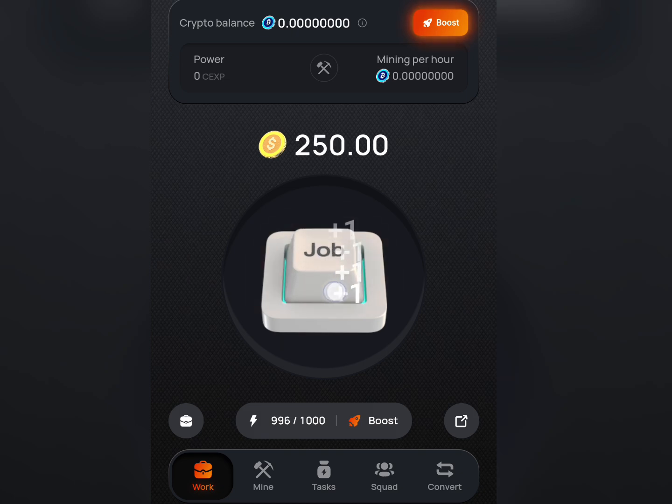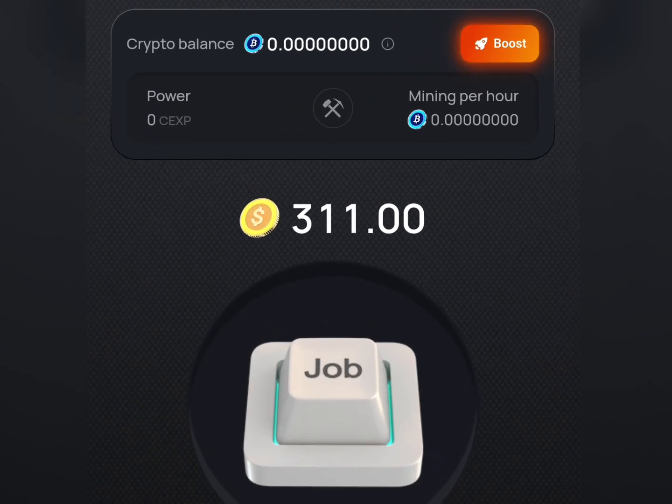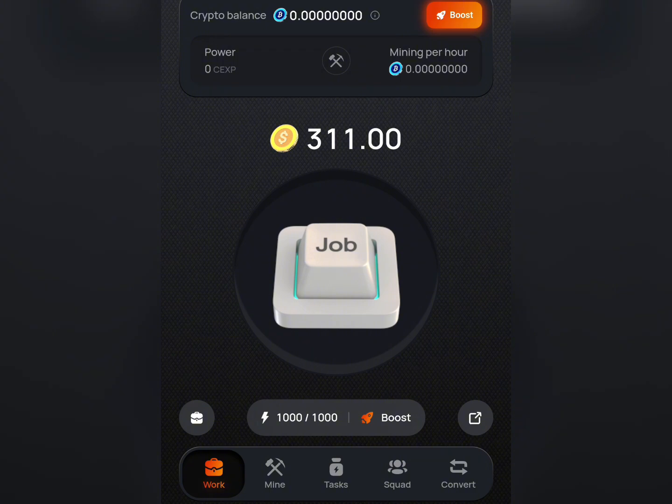As you can see, it's just like a tap-tap game where you just have to tap and earn points. Make sure you don't joke with this update because this airdrop is going to be a massive one. Up here you can see the XP, then the crypto balance. Down here you see the power, and here you're going to see mining per hour, which shows you how much you're going to be earning per hour.